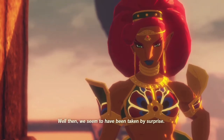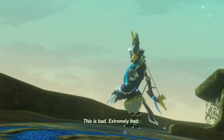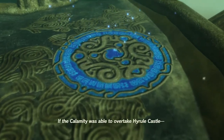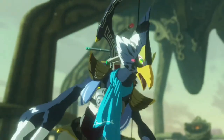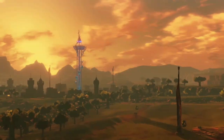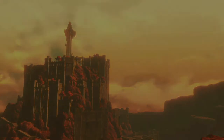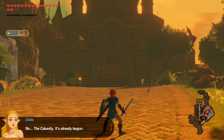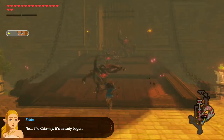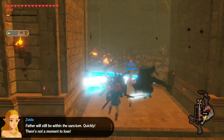Well then, we seem to have been taken by surprise. This is bad — extremely bad. If the Calamity was able to overtake Hyrule Castle... The Calamity, it's already begun. The tower's deactivated. Father will still be within the Sanctum. Quickly, there isn't a moment to lose. We will get there.